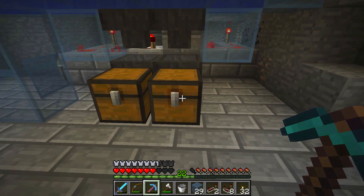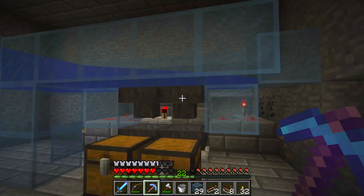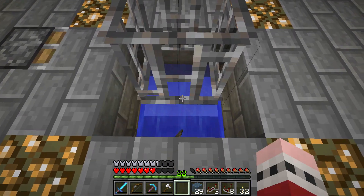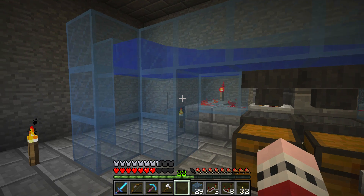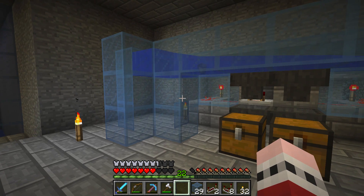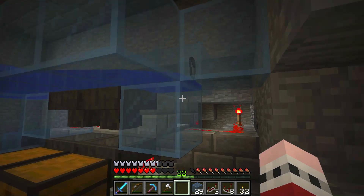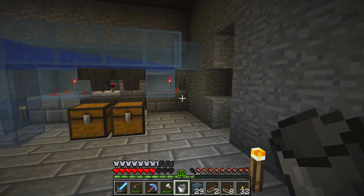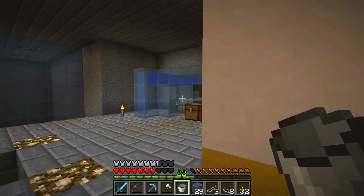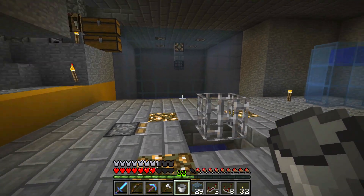I chose to put the trap chest here because I'll hardly ever open it for string — and the trap chest stopping that hopper when opened isn't really a problem. This is where the eyes will go, and I may eventually make it a double chest. Anything that isn't spider eyes or string — like this bucket — will make its way up the channel, go around the corner, and end up at the end where I can grab it or just let it despawn.